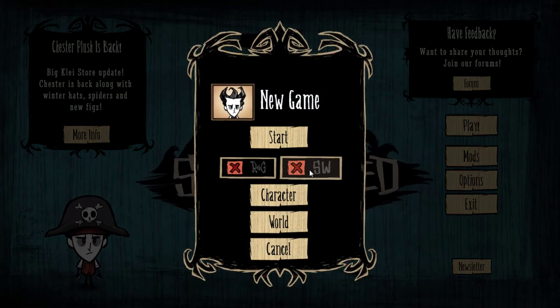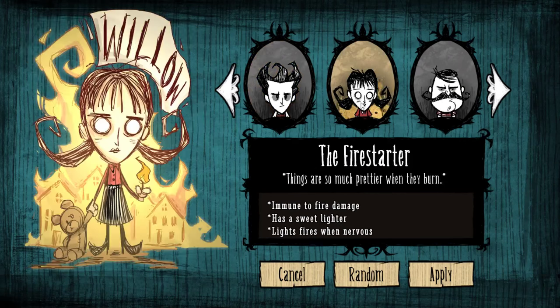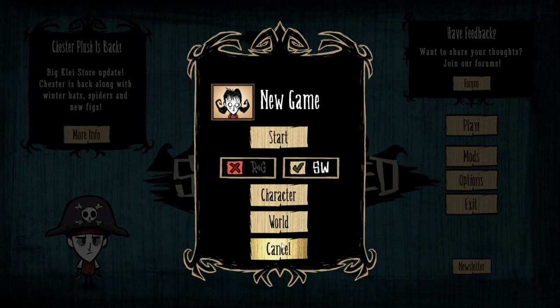Okay, so we're going to play a new game. We're going to have Shipwreck turned on. And which character are we going to play as? You know what? I'm going to play as Willow. I like Willow because I love starting fires. Right, let's do it.